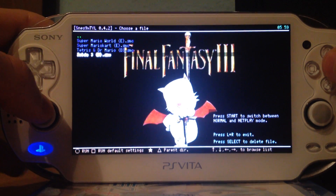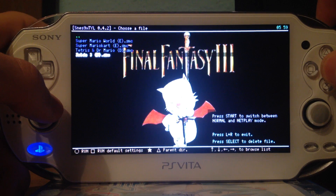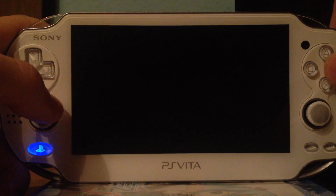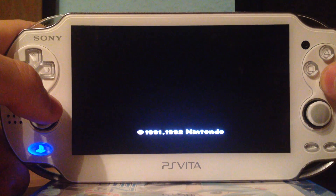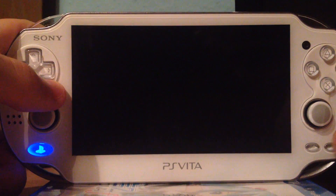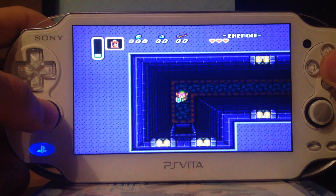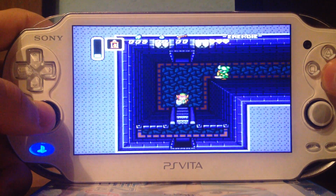I will begin with Zelda 3, also known as A Link to the Past, which is indeed working. I will just show pretty quick a Super Nintendo game, a Game Boy Color game, a Game Boy Classic game, and a Game Boy Advance game. Also a homebrew, so it's not only emulators.